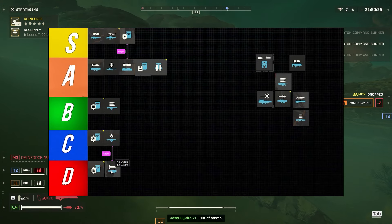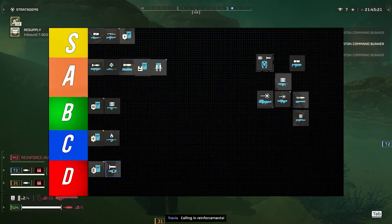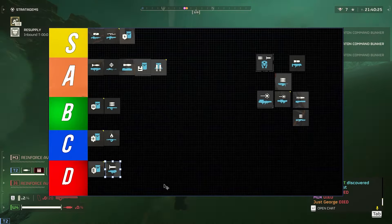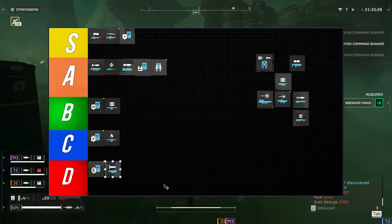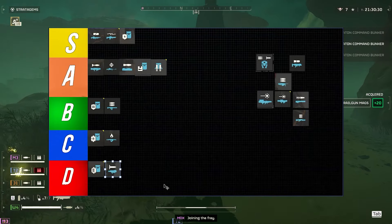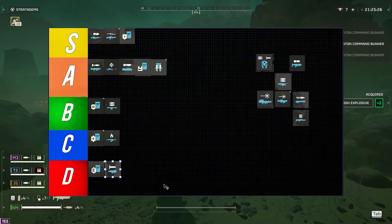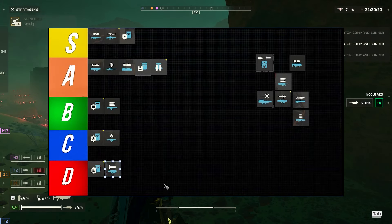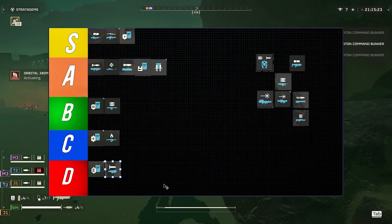The Spear is D tier. Until they fix the lock-on system, it will always be D tier — I don't care how much damage it does. It needs consistency. I think the stratagem is completely bugged. It is probably my favorite stratagem in the game, but the inconsistency is just way too much to overlook.